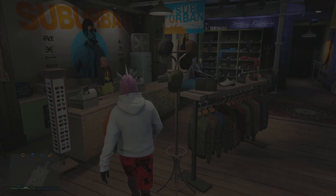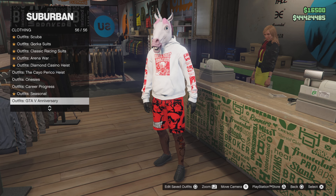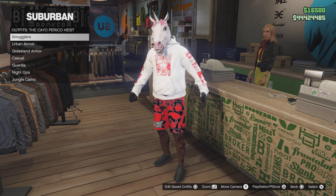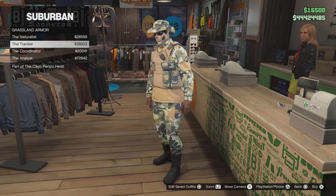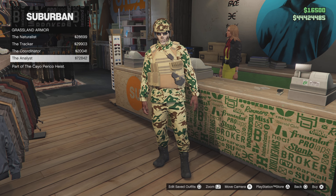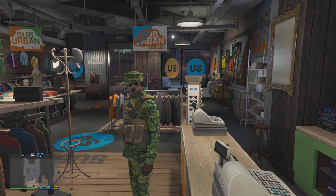First things first, you want to go to a clothing store. Make your way to the counter, go to the Cayo Perico heist outfits, and put on the grassland armor outfits. These outfits are the ones with the gun pouches — you can choose any of these outfits for the different color gun pouches, as some of them have different locations for where the pouches are placed.